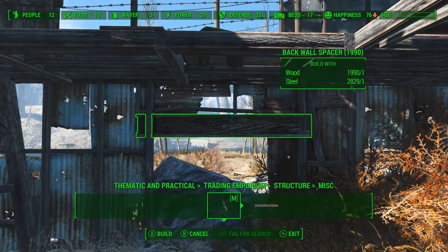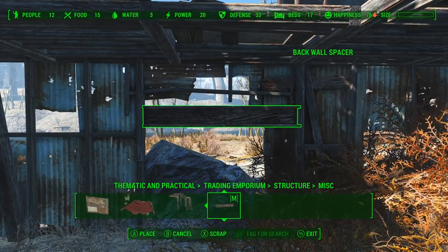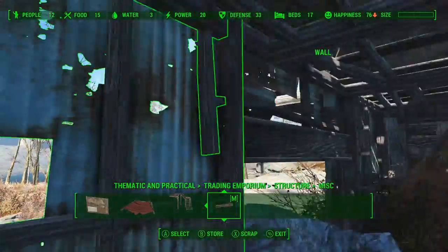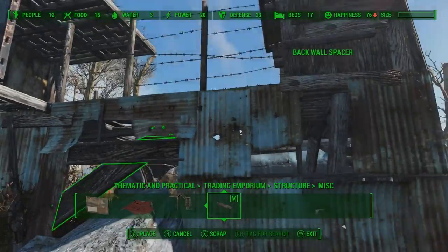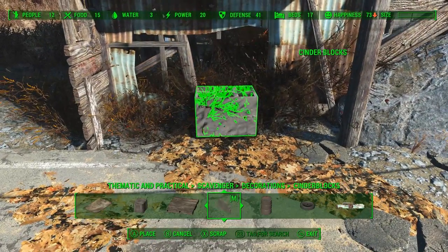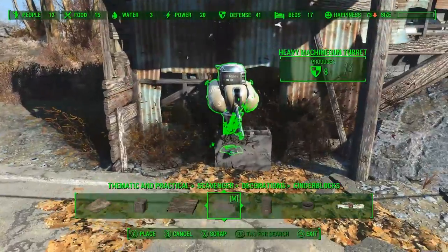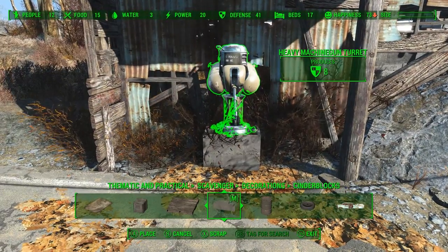These wooden beams come from Thematic and Practical and they'll fit in nicely in between these two walls. We just have to shrink it down a little bit and get it nice and close to the torn apart wall we placed in earlier, just checking it from both sides. There's still a little bit of a gap, so we take another one of those boards and angle it using Place Everywhere, then glitch that into place. With the wall mostly complete, we can go ahead and create a little platform for a turret using some of these cinder blocks from Thematic and Practical, then place the turret right on top — but we don't want it to glitch through at all.